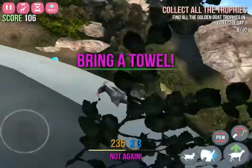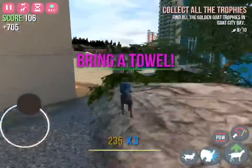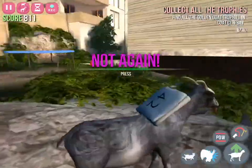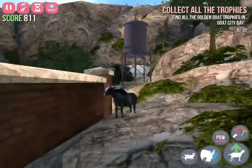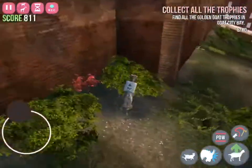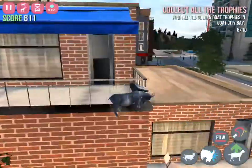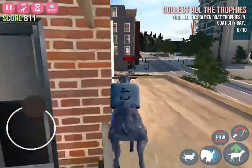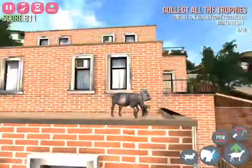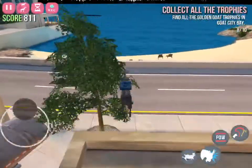It says 'bring a towel.' Basically, what the Hitchhiker Goat does is quite boring. My game is glitching at the moment, but it drops after a while. As you can see, it will do it in any place, any side. This might come out anywhere — I don't know where that one went though.